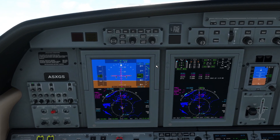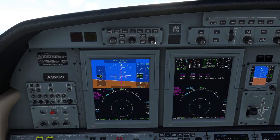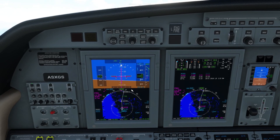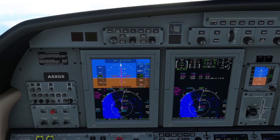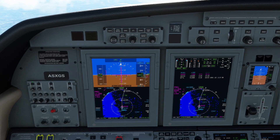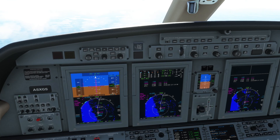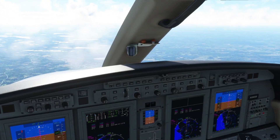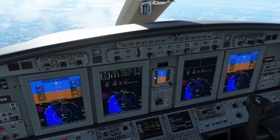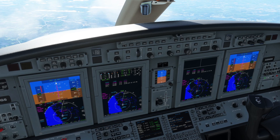We can go to standard barometric pressure because we've gone through the transition altitude — it's only 6,000 feet around here. Let's increase the range so we can see the rest of our flight plan. It's not a very long flight plan. XSUP is the beginning of the standard approach route into Turku. Let's open the throttles up a little bit more. We're now at 12,000 feet. The aircraft is accelerating — gorgeous weather today, absolutely fantastic.